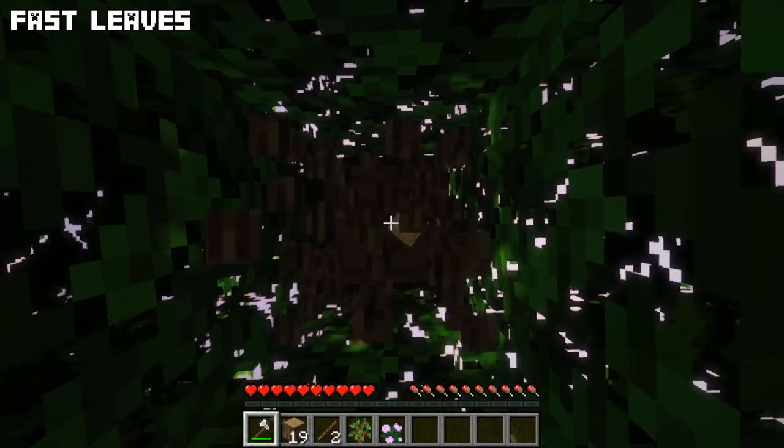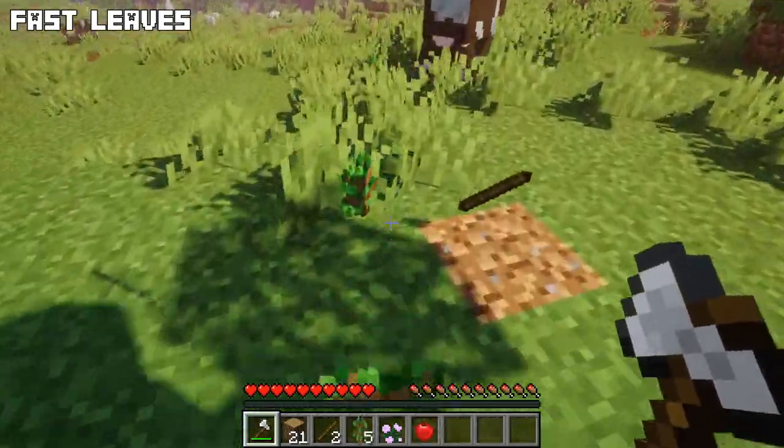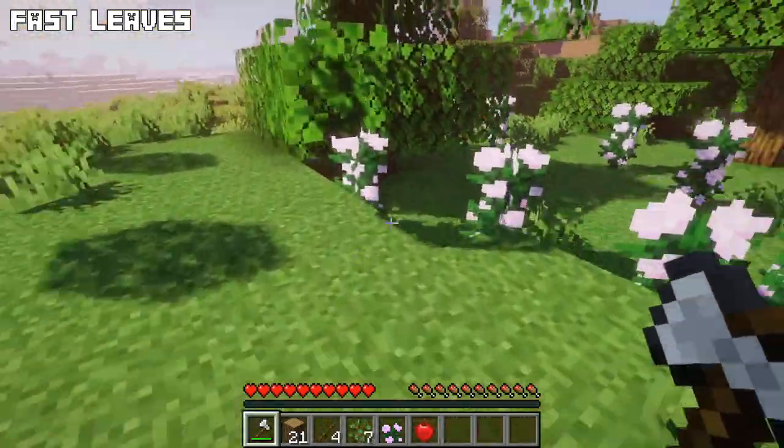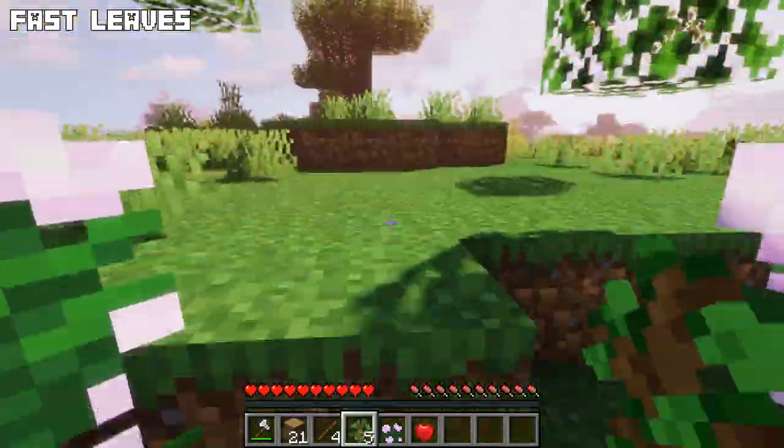Fast Leaves is a simple but very useful mod that will make leaves instantly decay when they no longer touch logs or other trees. Now you can directly grab all the resources and move on or grow new trees.